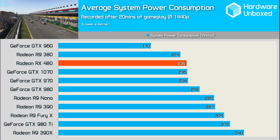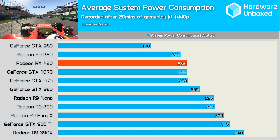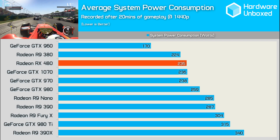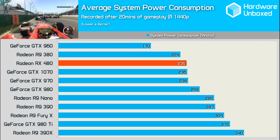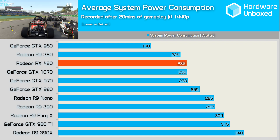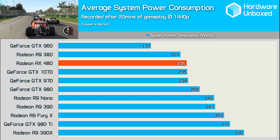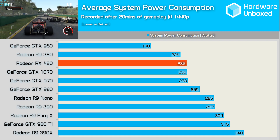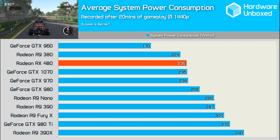The RX 480 allowed for a total system power consumption figure of 235 watts — an average taken from multiple games. This places the RX 480 on par with the GTX 970 and GTX 1070 in terms of consumption, meaning it's similar to the GTX 970 in terms of efficiency but miles behind the GTX 1070. The RX 480 was on average just 3–4% faster than the 970, a 28nm part, and yet it consumed a similar level of power. Frankly, for this new 14nm GPU, I find the result a bit disappointing, particularly given AMD's bold efficiency claims.